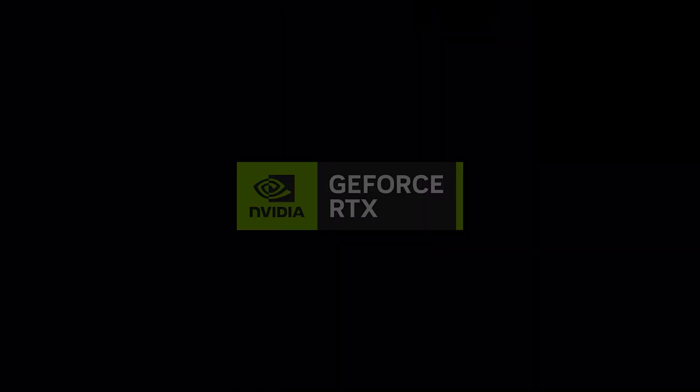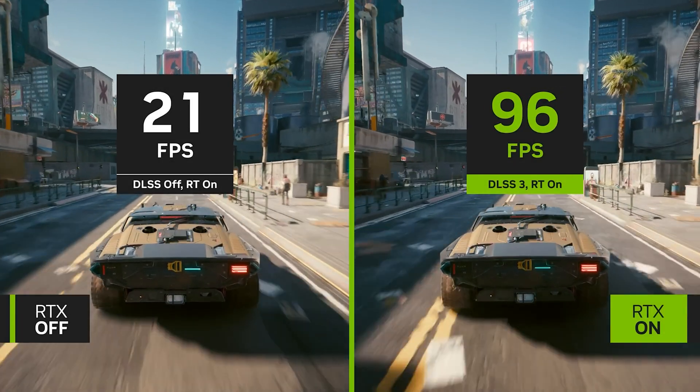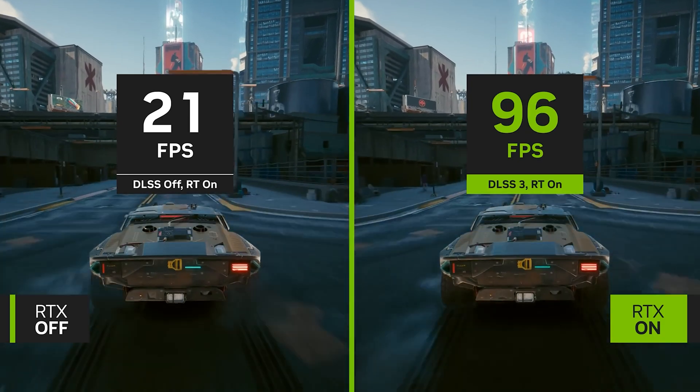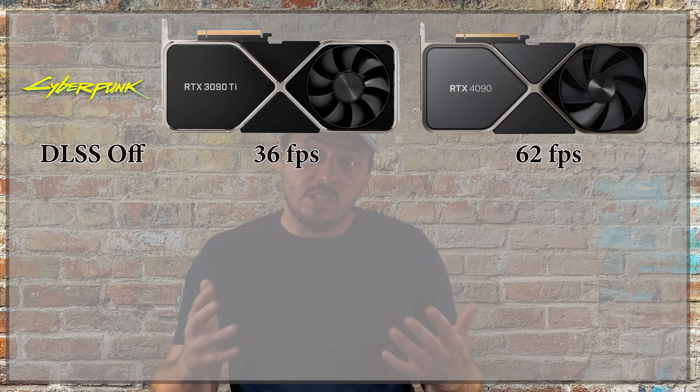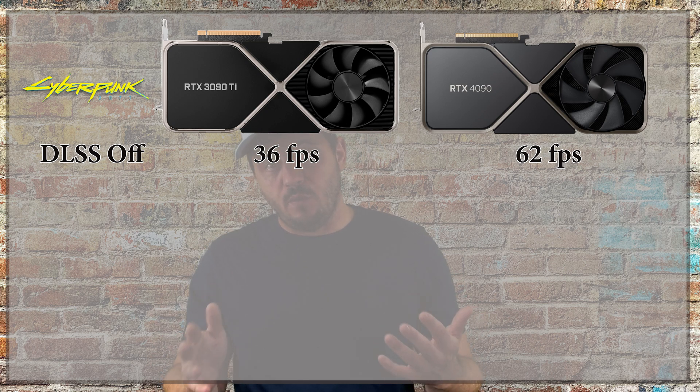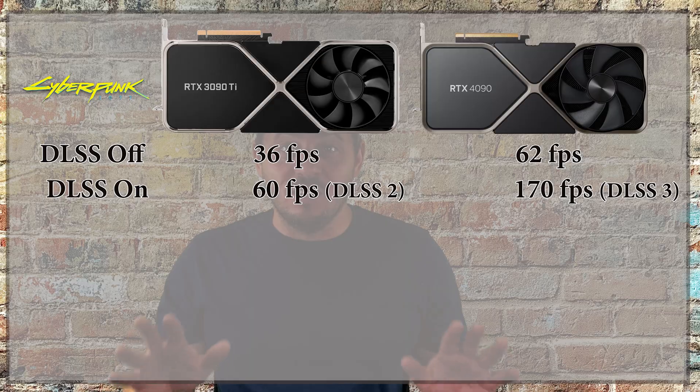Let's take a look at Cyberpunk 2077 — it has become the showcase game for Nvidia. The DLSS 3.0 results are from a version of the game that hasn't been released yet; the current version does not support DLSS 3.0. Without DLSS, the RTX 3090 Ti delivers 36 FPS compared to 62 FPS on the RTX 4090. Once you enable DLSS 2 on the RTX 3090 Ti, the frame rate goes up to 60 FPS. However, things change drastically once you enable DLSS 3 on the RTX 4090 — you get an astonishing 170 FPS.